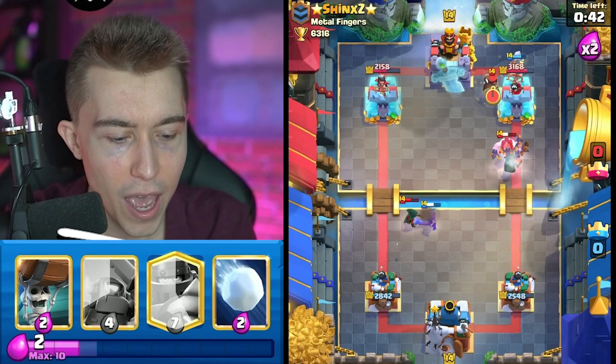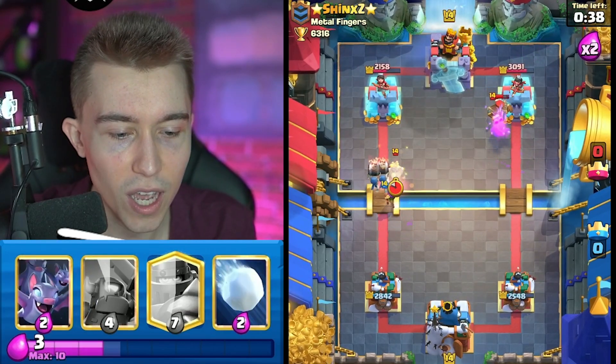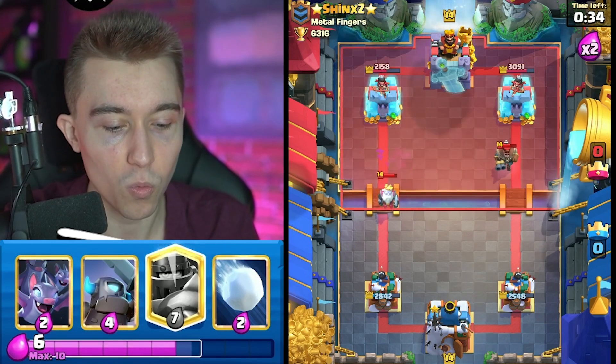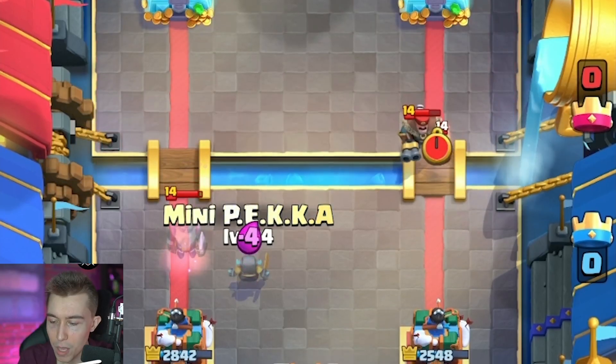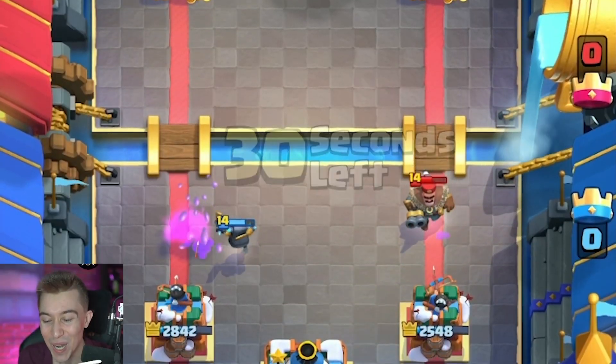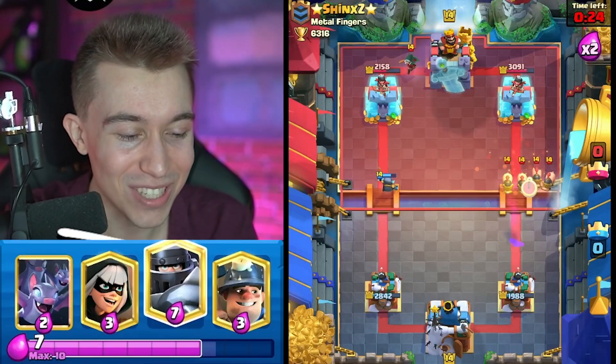I'm going to go for a Musketeer and then potentially go in for Wall Breakers here too, because his Hunter is out of cycle and he has to go for Royal Ghost. If it targeted the Musketeer we would have gotten that, but it didn't. I'm going to Mini P.E.K.K.A., and then I can Snowball on top of the Fire Spirit. I was hoping we could hit the Hunter, but I am not playing well with Snowball today — I can't build a snowman, I'm sorry.